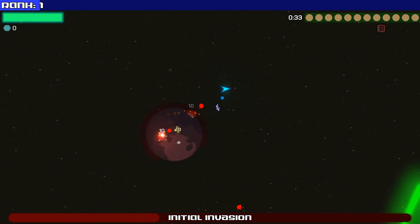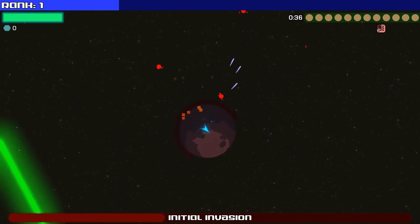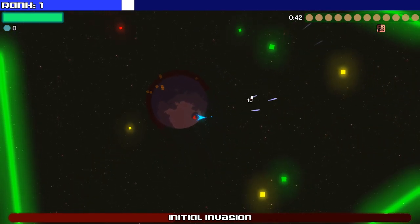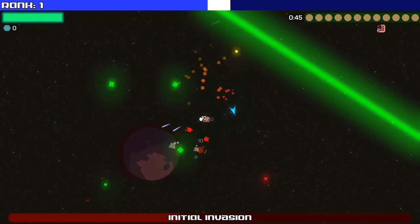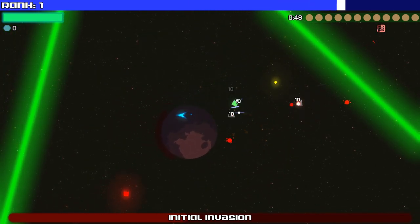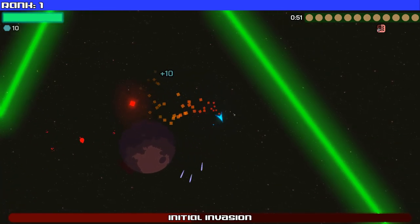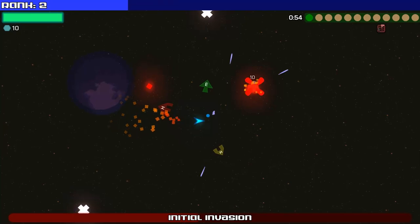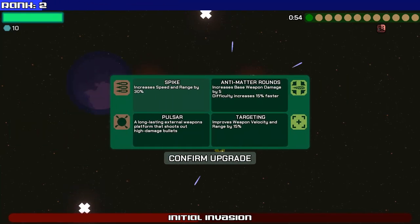We'll lean into the spikes and see how they upgrade — go for that rate of fire. I need more enemies to get more scrap. And then I got a lot more fire rate. Increased speed and range by 30% — that's not bad. Antimatter Rounds, I know we need it for something, I've already forgotten. I'm just going to lean into spikes.